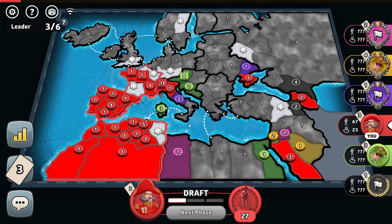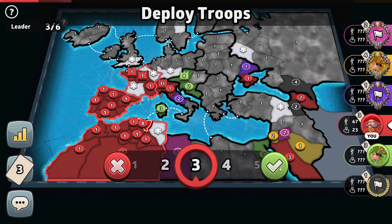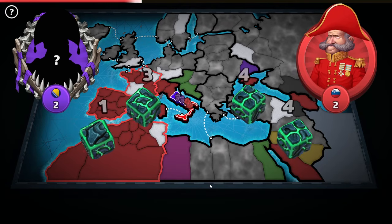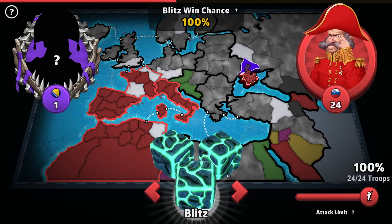Now we know where the yellow player is. Here I just simply make sure to take over Italy at the same time as well. Let's add more troops like this. Let's blitz green — should we do more rolls? Will we make it? There we go — Italy. Here it is, belongs to us.